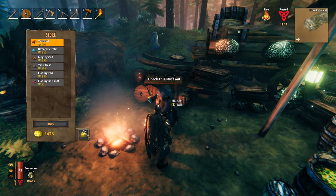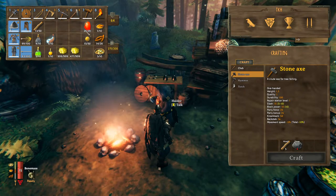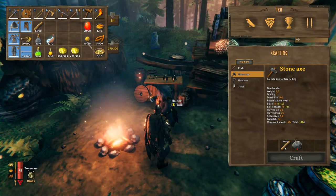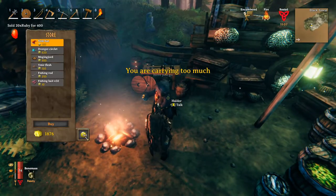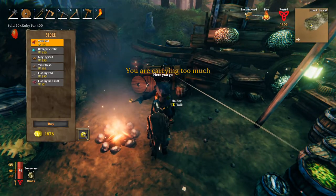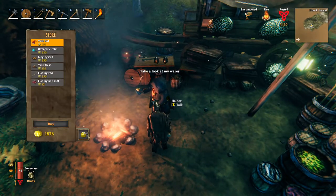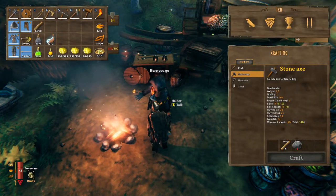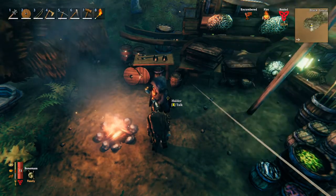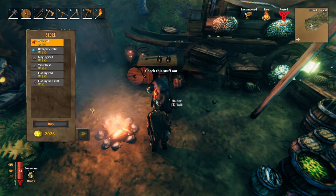Let's begin with selling. You can't really select what to sell individually — I have 20 and I have 15. I sold all the rubies, and I'll probably sell all the pearls. That gives me money. So if you don't want to sell everything, have a chest nearby.